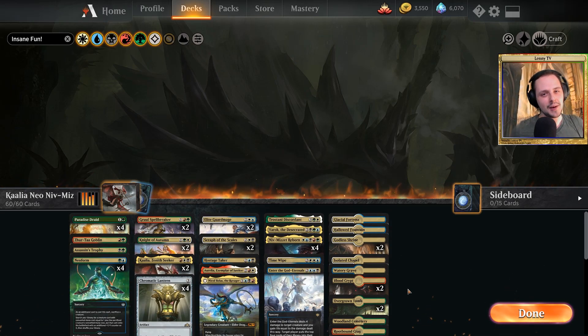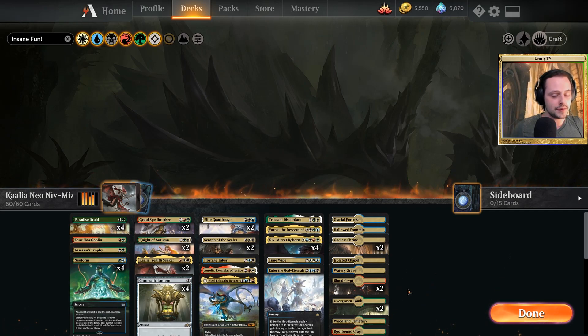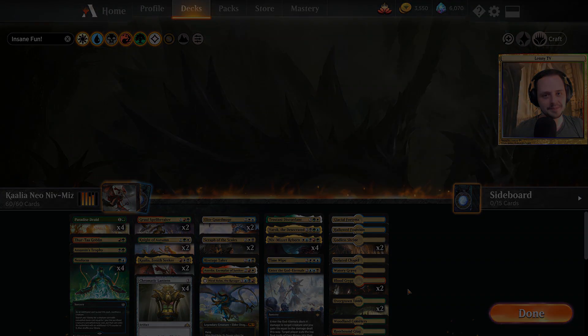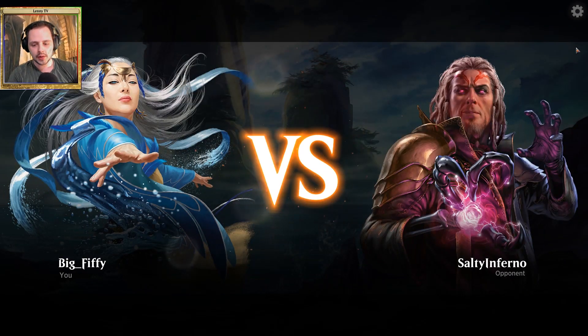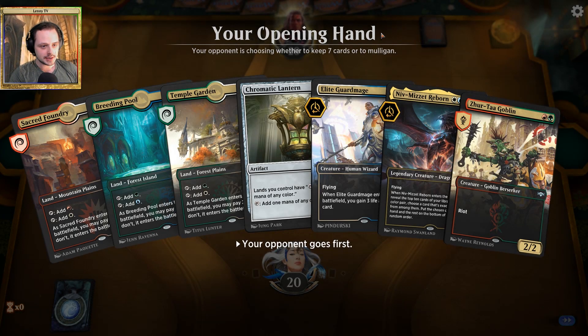I hope I explained it somewhat decently. Without further ado, let's jump right into the awesome gameplay. Our first opponent is Salty Inferno — he's playing as Tazeret and we are playing as Mu Yangling.